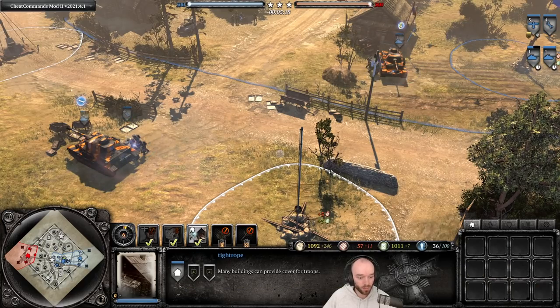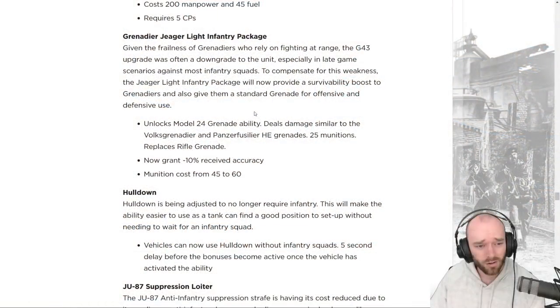The Grenadier G43 package for Green Ideas didn't see much play recently because it's honestly not very strong — a previous video compared all G43 variants across Axis factions and concluded that Grenadier G43s are rarely a good idea. This package is getting a buff: the model 24 grenade ability replaces the rifle grenade, which makes sense since G43s work best at close range.